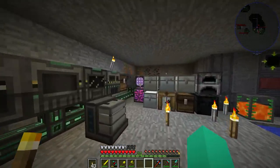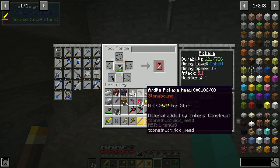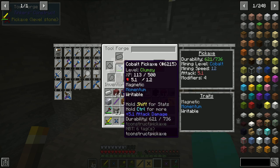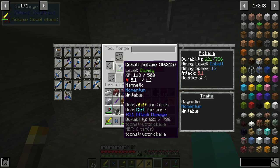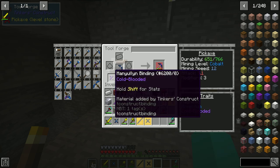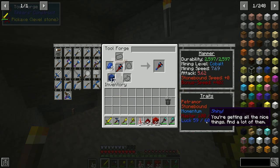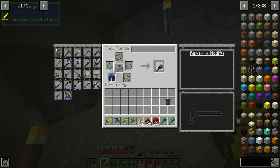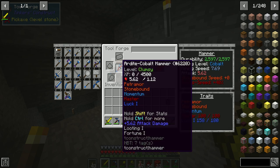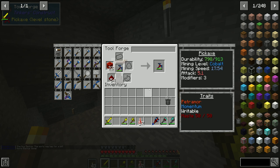Now first of all we want lapis — lapis is very needed. We're going to upgrade this to cobalt because you know — great. Our tool rod is paper, but it's the binding we want upgraded. No, we have a paper binding. And we'll upgrade this.